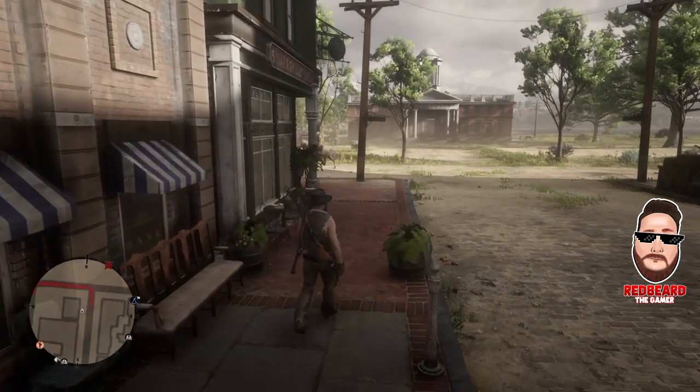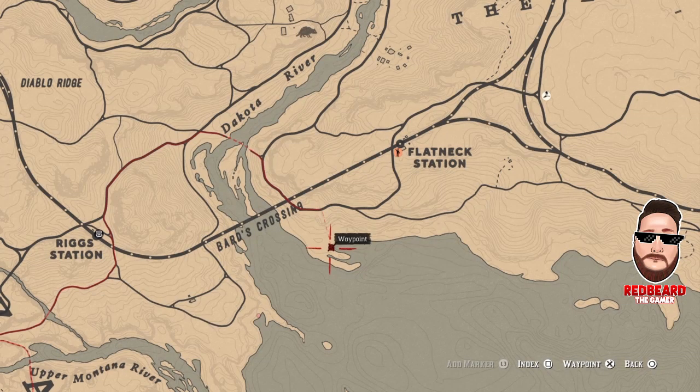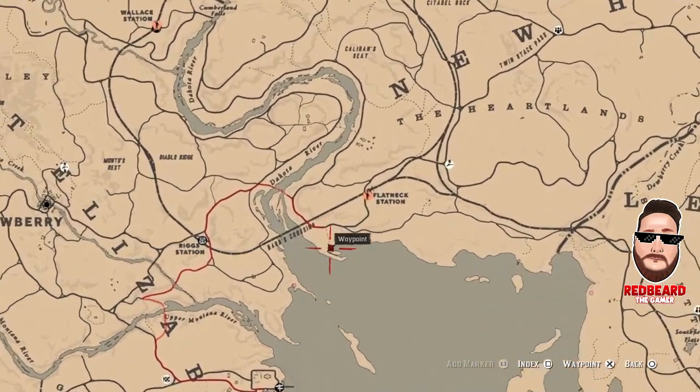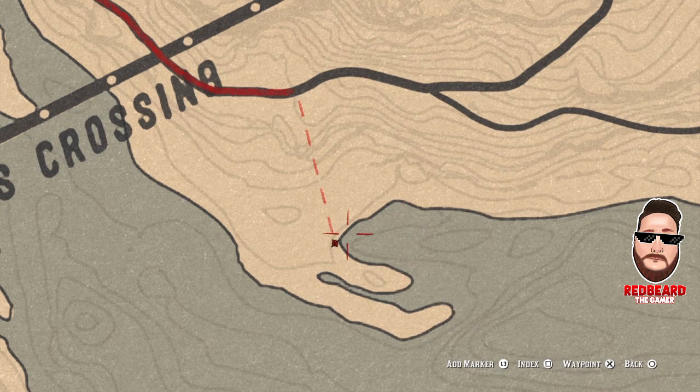I'm going to pull up the map and show you where you need to head to find this location. We're going to head right here, southwest of Flatneck Station — it's actually just north of Blackwater. We'll be heading right down here to this little cove, this little indention where the water comes in.